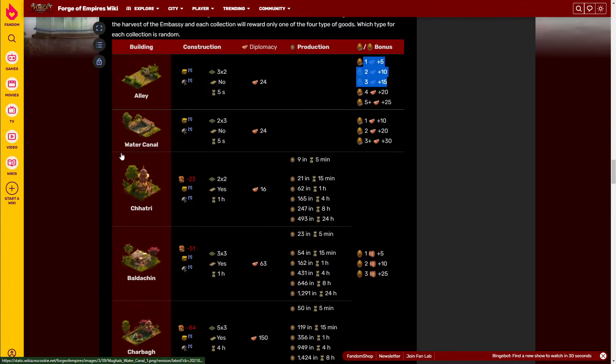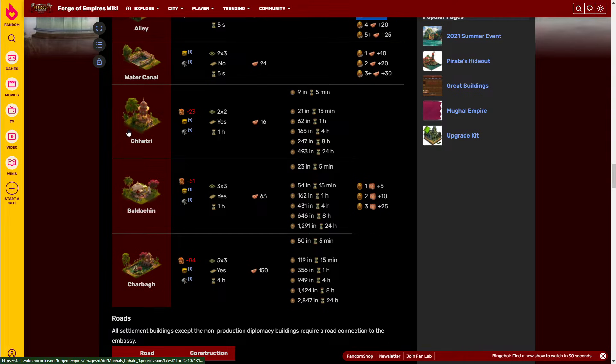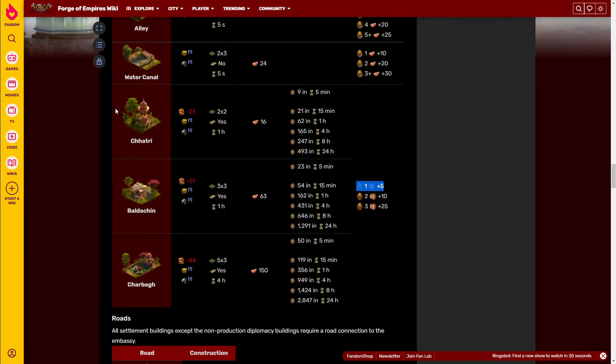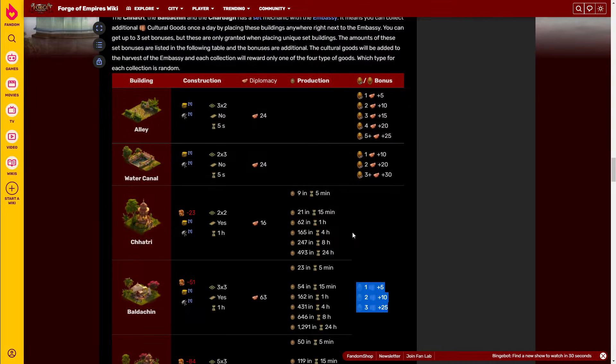Then you have the three set buildings: the chartry, which is your main goal early on — you want to unlock this as soon as possible. Each of these buildings, if you connect a unique set building next to the embassy, the embassy will produce additional cultural goods per day. Connect one (the chartry) and you get 5 extra goods per day. Connect two (the chartry and the baldachin) and you get 15 goods per day. Finally, when you unlock the charbo, you produce 40 additional goods per day from the embassy.